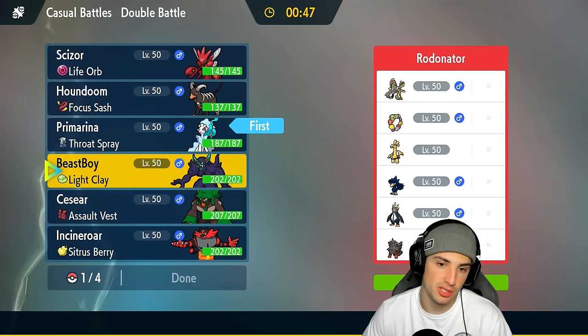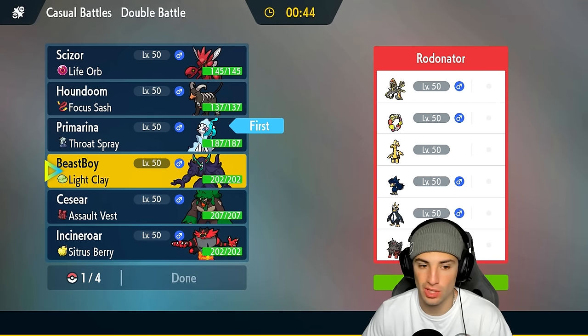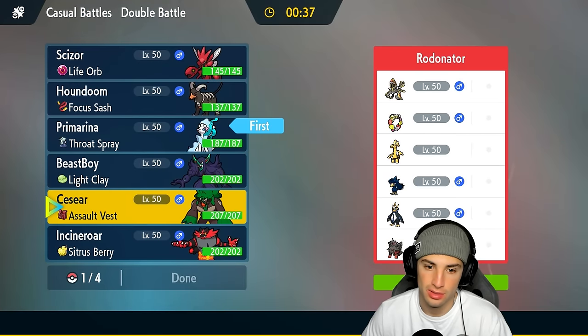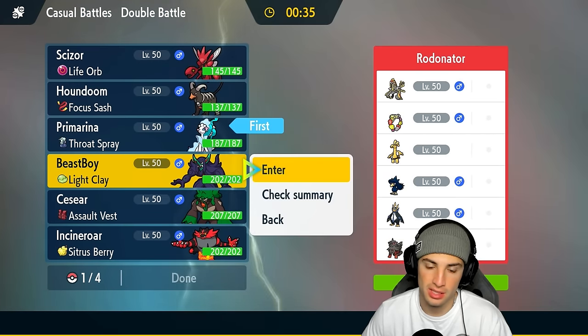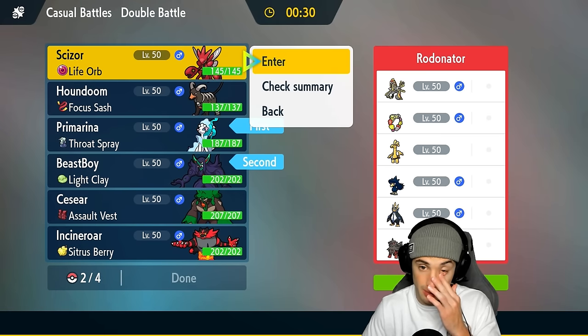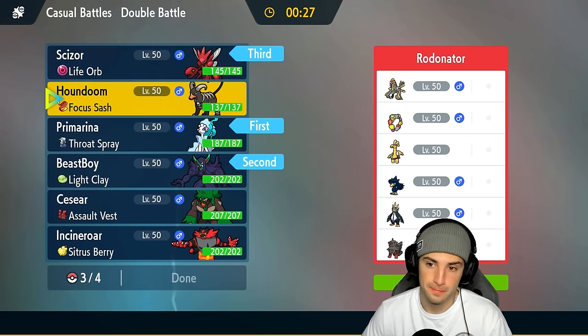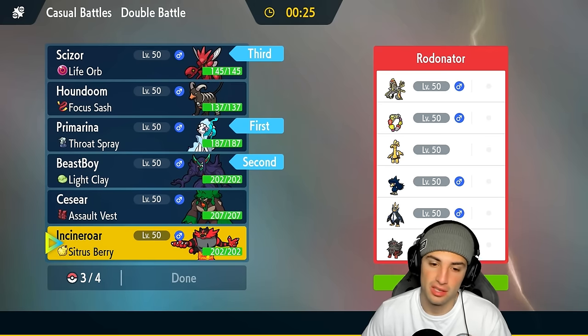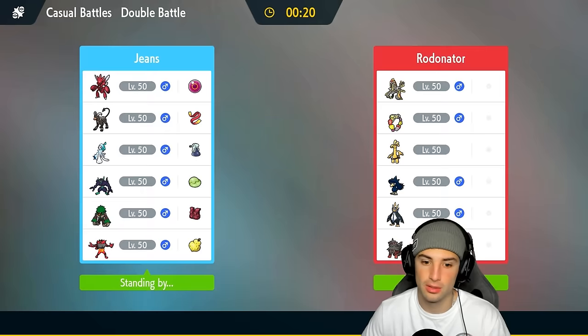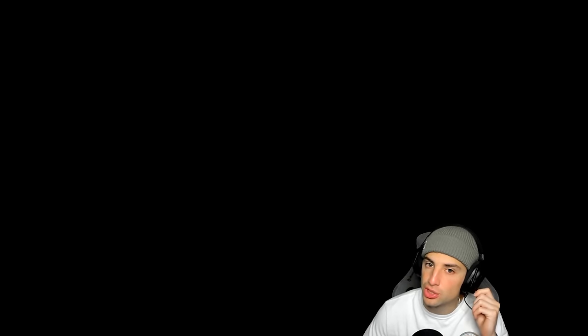I don't mind leading Primarina — it didn't go so well last time but I think it can go better. I'm going to lead Primarina. They'll definitely lead Murkrow so I could just go Screens again. They could also lead Gholdengo — I have Grass Tera for that. I don't mind going with Scizor and Incineroar. Gholdengo has Competitive which we have to watch out for. We'll go Incineroar in our final slot. No Houndoom in this one, but we showcased Houndoom well in match 1 and really well in match 2 using Flash Fire perfectly.